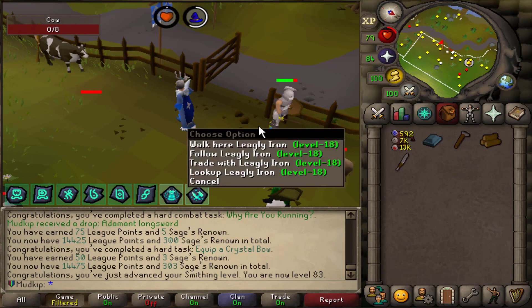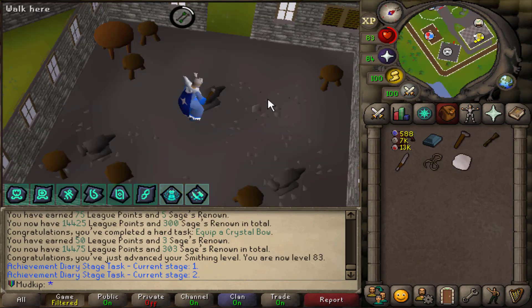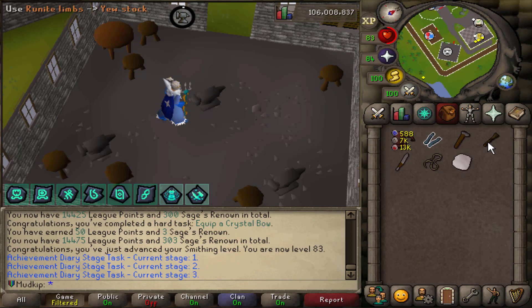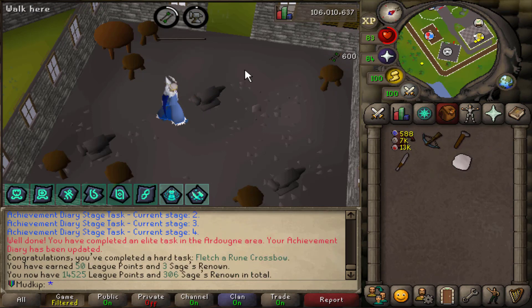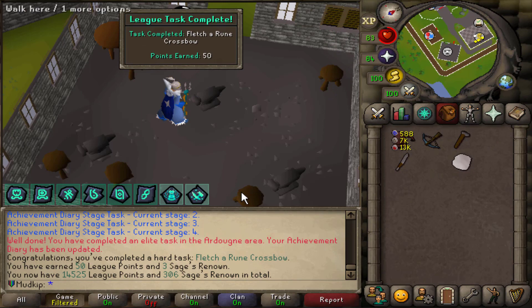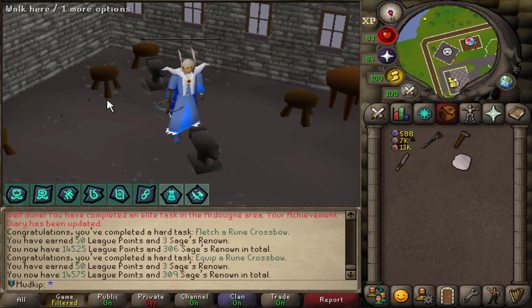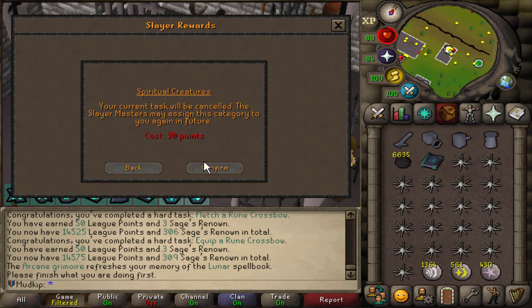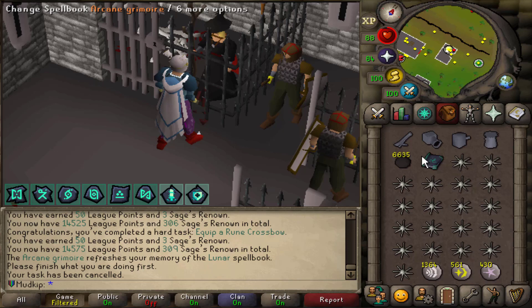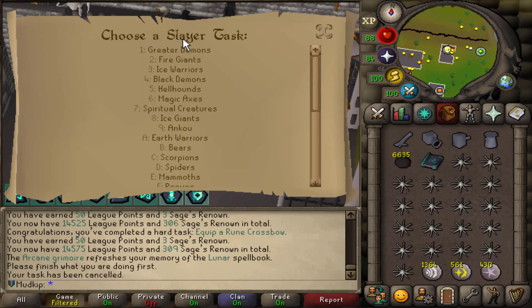Is that just like a cute Iron Man training a fresh account in the leagues world? That's so cute. Let's assemble all this together - I got the runite limbs, we'll attach that, and there is the rune crossbow, which completes an elite task and a hard league task. Then equip the rune crossbow for another hard league task. I'm gonna cancel my slayer task - we only have about 200 points left.